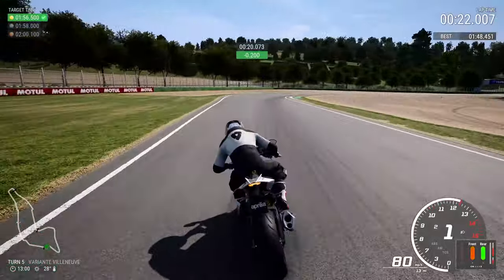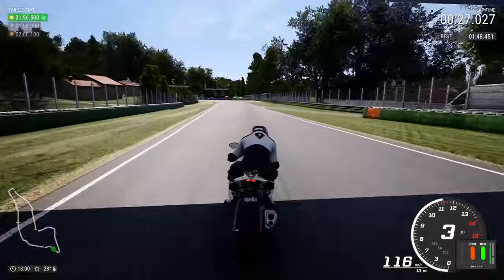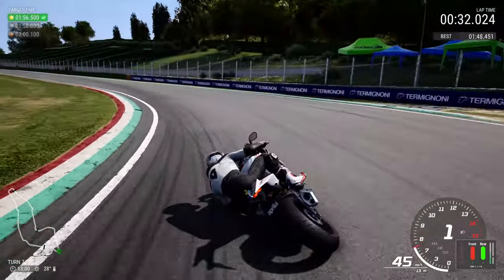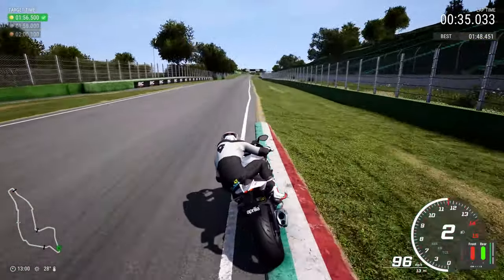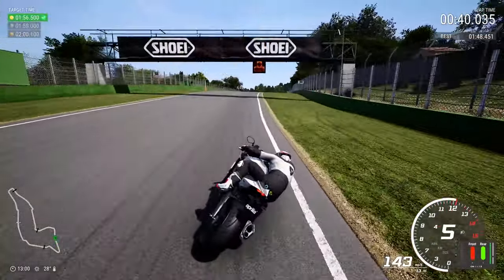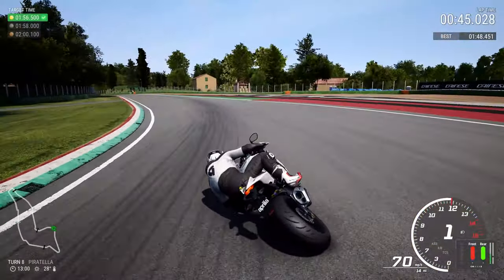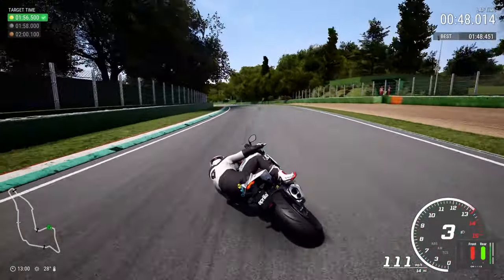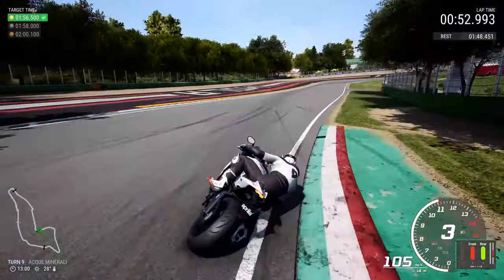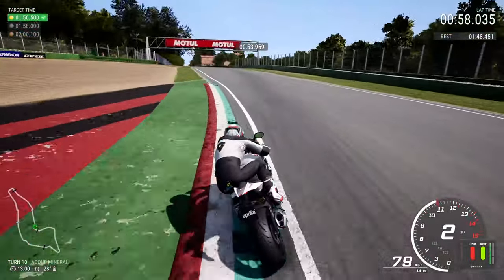Onto the left hand side for the Variante Villeneuve — bringing it into the middle of the track then chucking it to the right hand side. There's your pathway on the right hand side — braking there. This is exactly what I do for these particular races, lap times, and time trials. This is what I pick out and give to you guys just as I would do it myself. Different riders will find better ways to do it because you'll have different riding styles. Use whatever is comfortable for you — I'm just giving you a basic guide.